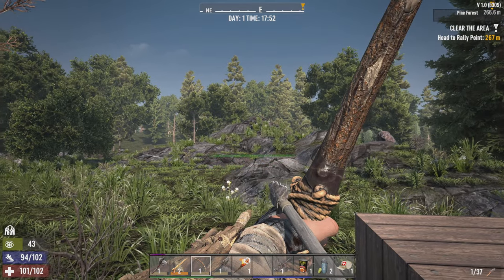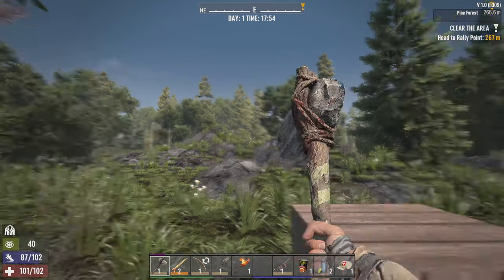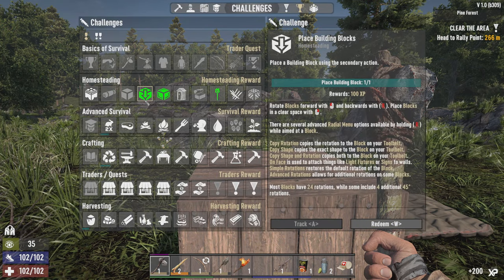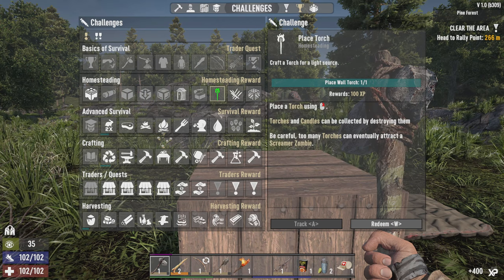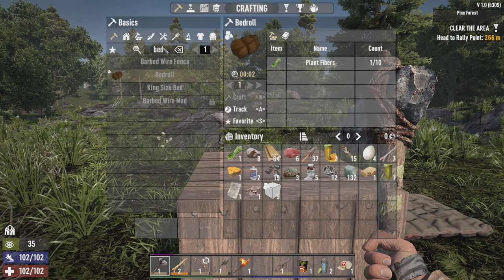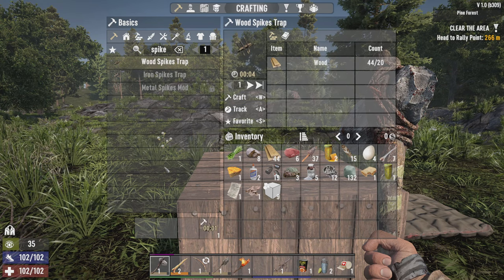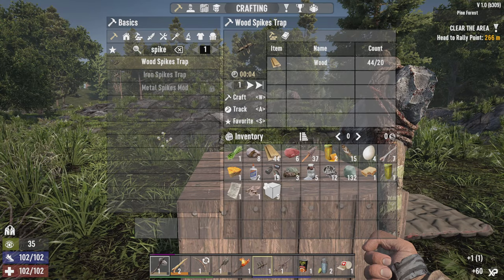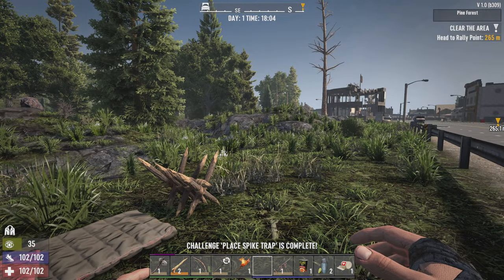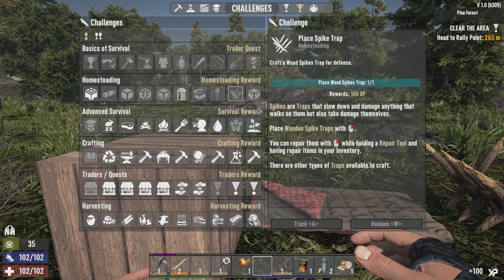There's a rabbit over there — can I get that rabbit? Could you stay still for me, please? No? Alright, fine. I can redeem that, and this, and that, and place a spike trap — I can do that now. I think that's crafting faster than they used to. I'm going to put that at the foot of my bed, safely.